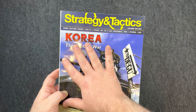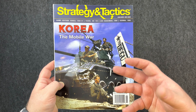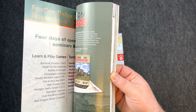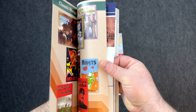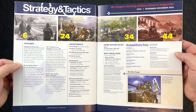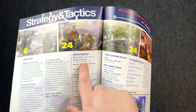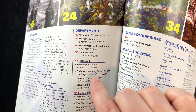Strategy and Tactics number 349 — you're going to get a full magazine. There will be articles on the game and articles on different topics, which is one of the things I love about magazine war games: you get articles covering different parts of history. This one obviously focuses on the first year of the Korean War. It's a full-color magazine — the longest running military history magazine — and inside you can see articles on game design from Joseph Miranda, work in progress on future games, flashpoints, and more.